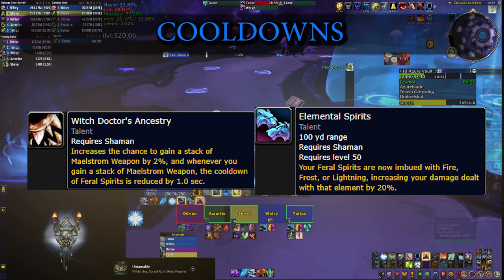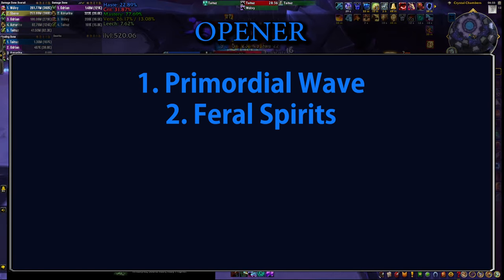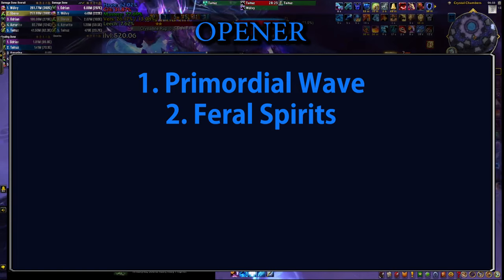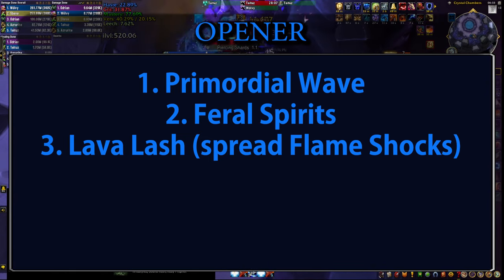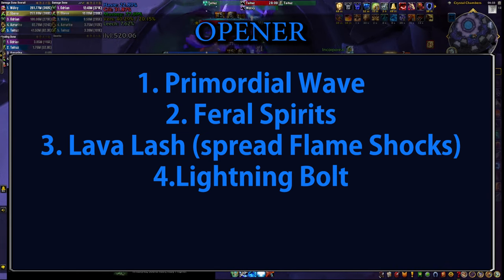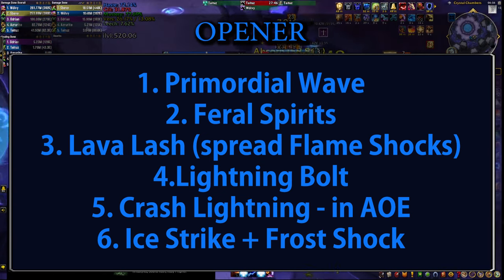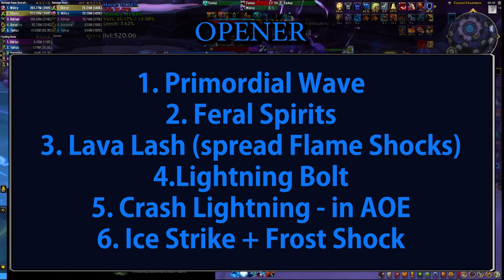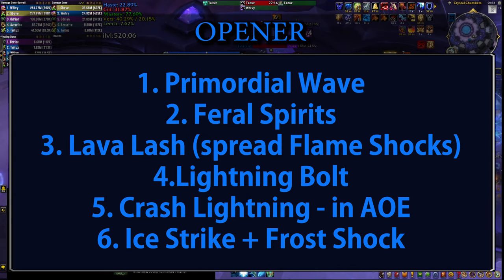Since you're pressing every single button on cooldown, let's talk about order and priority. At the very start of a pull you want to open with Primordial Wave and then press Feral Spirits — keep that order so Feral Spirits reduce the cooldown of Primordial Wave and you have it available again in about 24 seconds. In AoE you press Lava Lash next to spread Flame Shocks so your Primordial Wave Lightning Bolt hits more targets. Press Lightning Bolt next — already at 10 Maelstrom stacks because of Primordial Wave. Activate the Crash Lightning buff next, then press Ice Strike followed by Frost Shock, as Frost Shock is already at 10 Maelstrom stacks. This is the most generous scenario; you can follow it on single target by skipping Crash Lightning and you'll be totally fine.